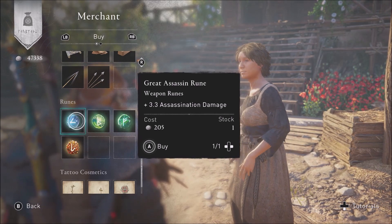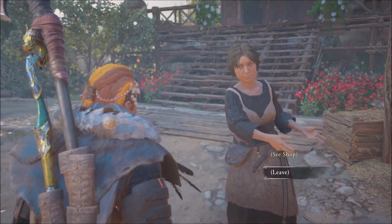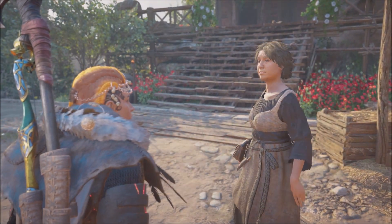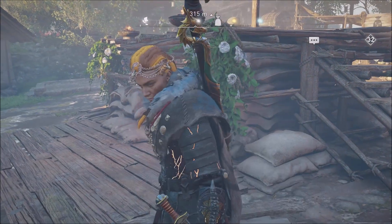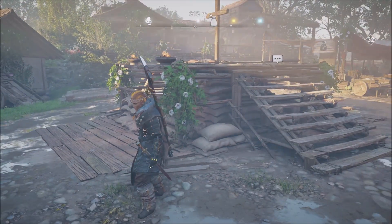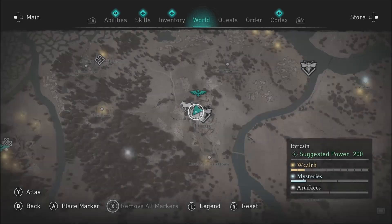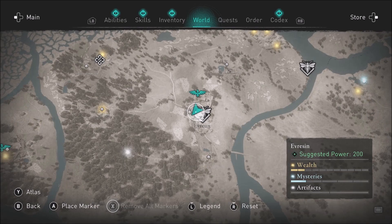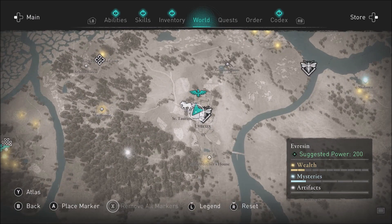So where do you go to get this extra merchant? If all the merchants are linked, you want to go to the cat town in the Siege of Paris DLC — that's the town where you're supposed to pet all the cats. It's called Evreux and it's in Everson province. That town has a merchant and a stable, and the merchant is right next to the tavern. The fast travel is at the top of a church and you could easily miss this merchant because she's standing outside.